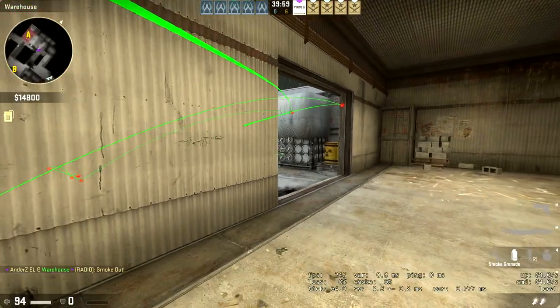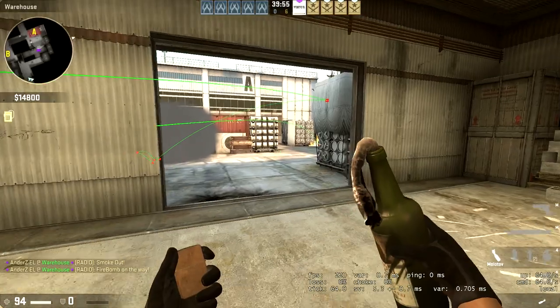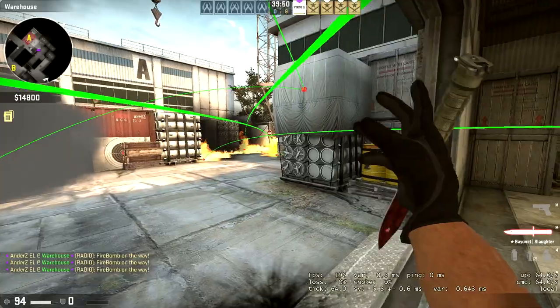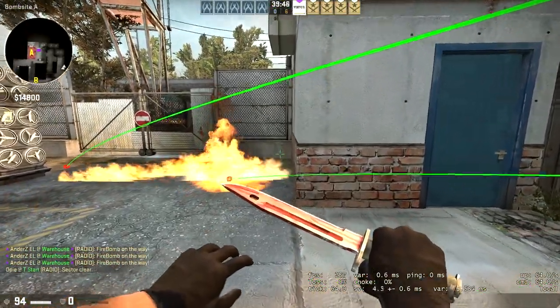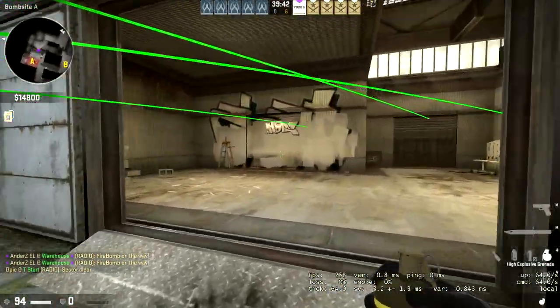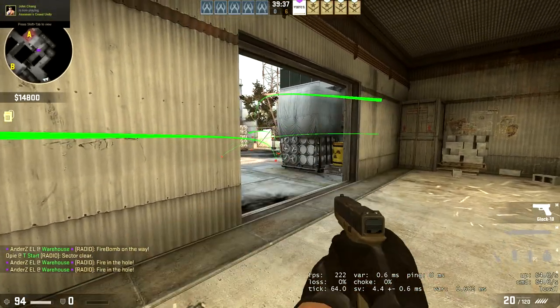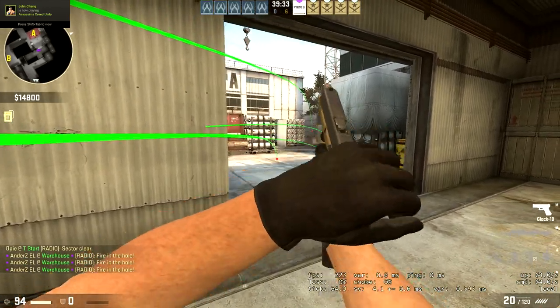Another good one is of course a Molotov towards quad boxes, towards Sight, or even towards Squeaky Door Corner. Squeaky Door Corner might be one of the best places to Molotov actually, and as you can see the fire does eventually spread into the corner. Also of course nades towards the back, towards Squeaky Corner — you want it to bounce a little bit so it explodes as close as possible — and also towards Sight.